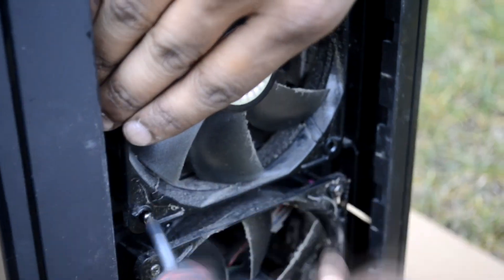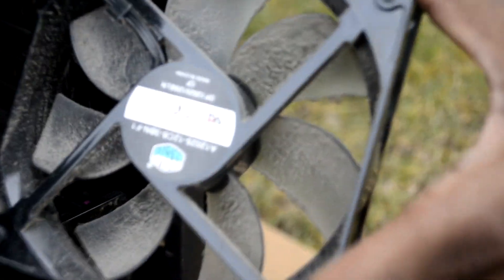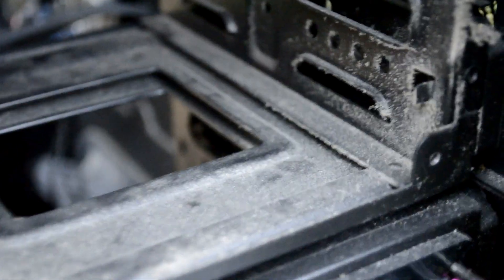We used a few Lysol wipes only on the bottom of the case — pretty much on the chassis, the chassis fans, and the PSU. We took off the chassis fans while cleaning the case because it was easier to get into the case and clean the fan blades.